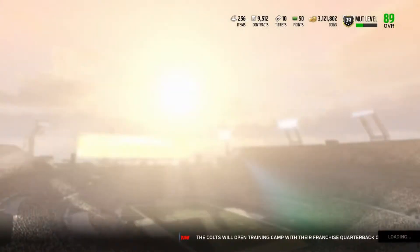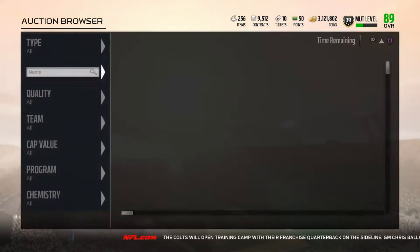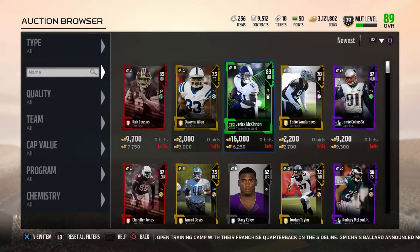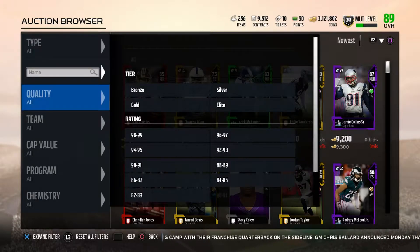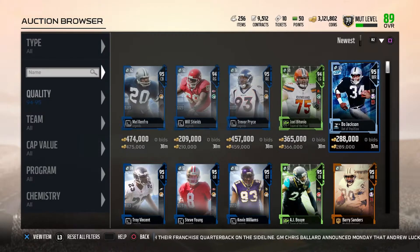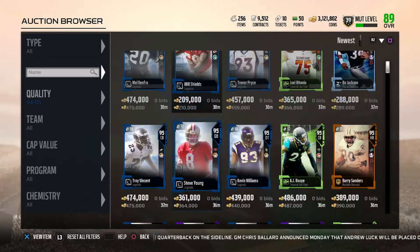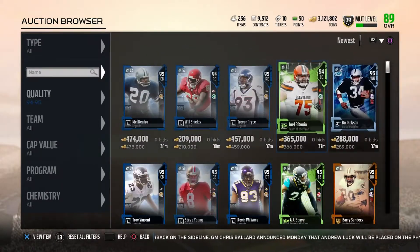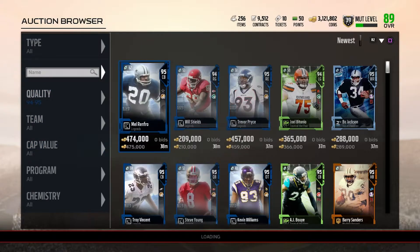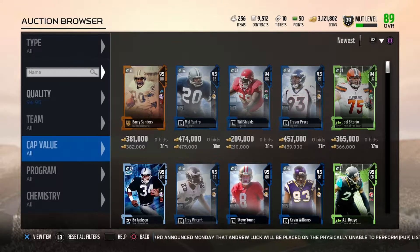We're going to go ahead and jump right into the filter we're going to be working with today. We're going to be working with 94 and 95 overall cards. You always want to filter at newest, so go ahead and switch that to newest in the top right corner. We're going to go to 94 and 95. You always want to see 59 minutes. As you guys see, the filter is backed up — it's backed up 38 minutes. We're going to refresh here. There aren't any new cards being posted because the filter is backed up, so what you want to see is 59 minutes every time you refresh.